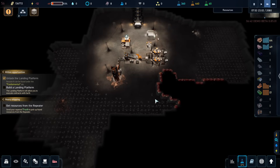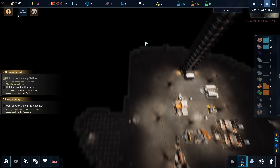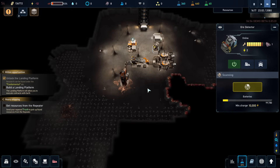Our main issue right now is the fact that we have not found any silica anywhere near us. So that means we need more scanning. But unfortunately scanning uses batteries, and batteries need more solar panels, and we can't get solar panels because we don't have any silica. So that's lovely.